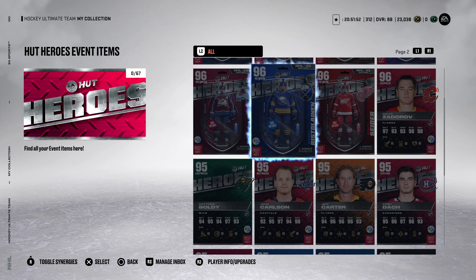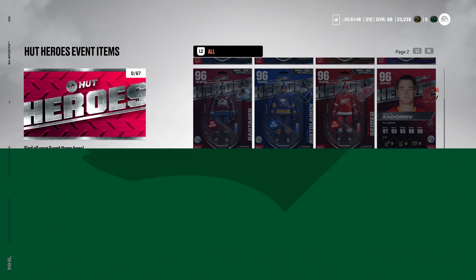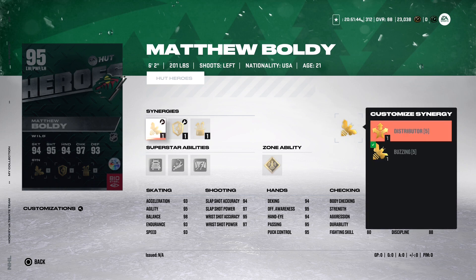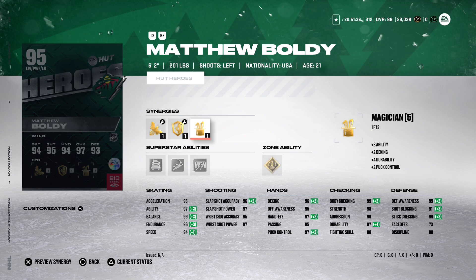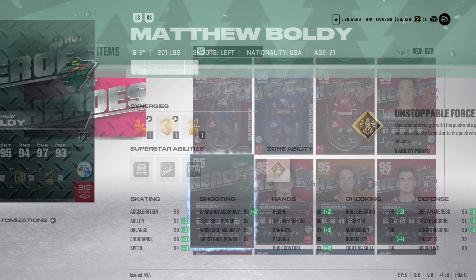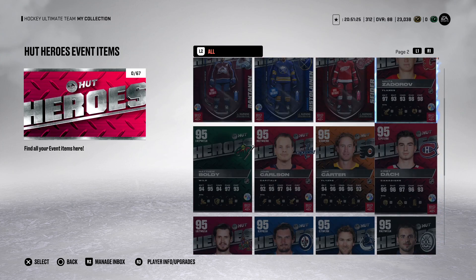Let's take a look at a couple others you guys might like. Matthew Boldy — he is somebody who does have a Team of the Season. Some of you might have him. He is 6'2, 201, very good player for the Wild. Wild fans should be excited — you've got this guy and Kaprizov. He's a Buzzing Distributor. He's got Thief and Protector, Magician abilities: Big Rig, Relentless, Close Quarters, and a zone ability of Unstoppable Force.